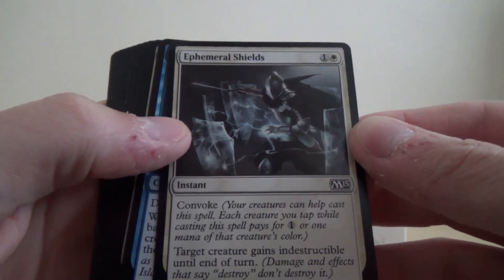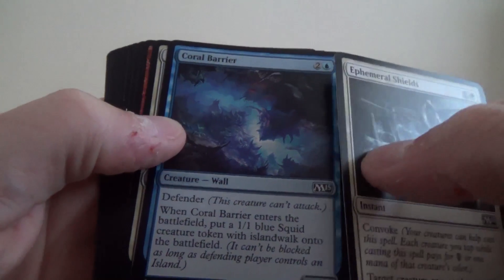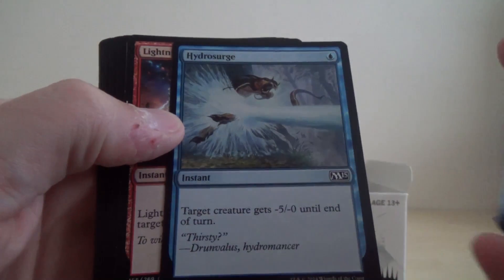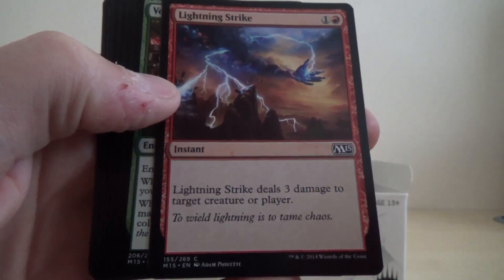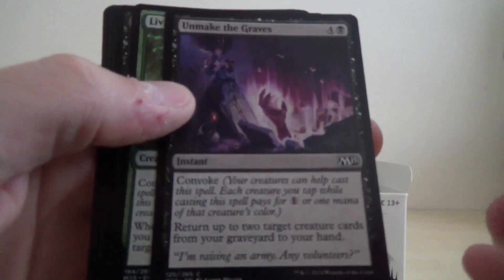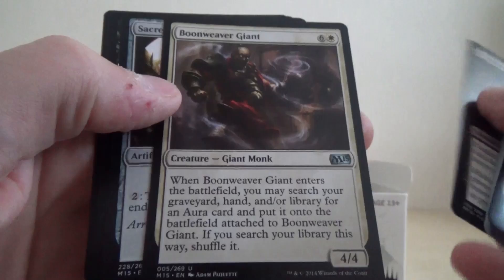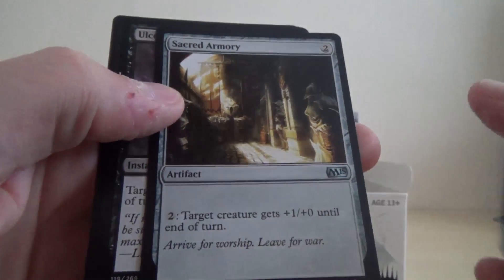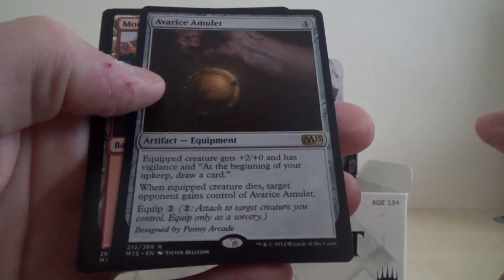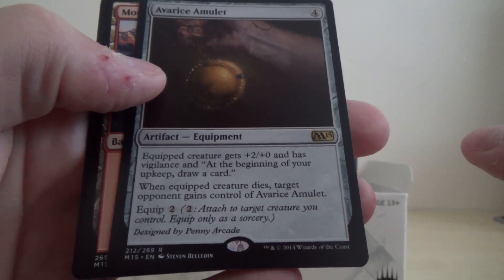Okay, we've got Ephemeral Shields, Coral Barrier, Sun Grace Pegasus, Inferno Fist, Hydro Surge, Lightning Strike, Verdant Haven, Unmake the Graves, Living Totem, Typhoid Rats, Boomweaver Giant, Sacred Armoury, Ulcerate, and our rare this time is an artifact, Avarice Amulet. Quite a nice little one.